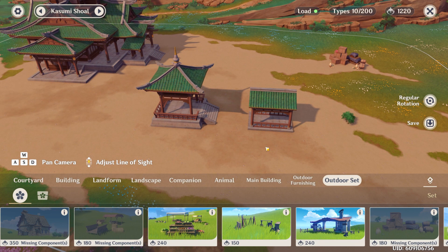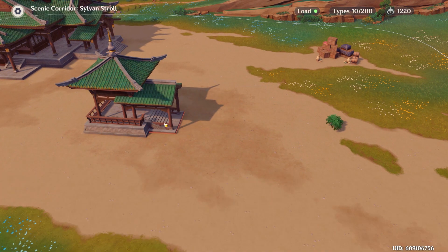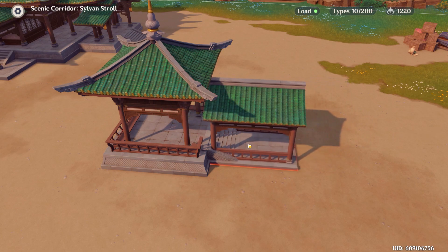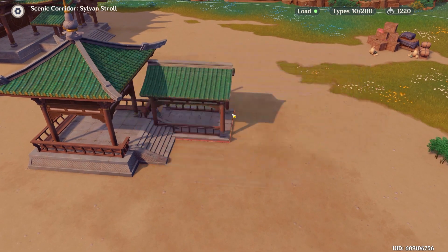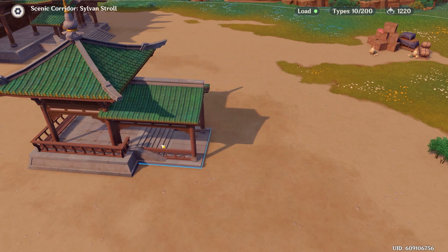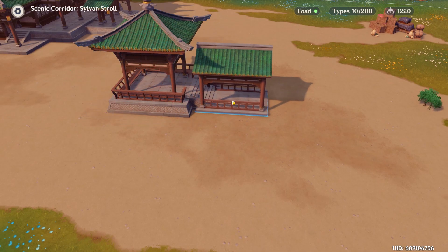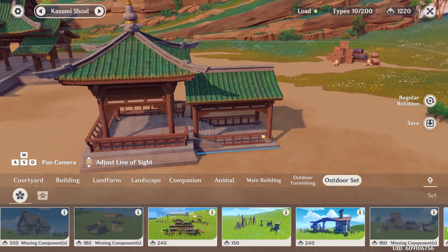The first technique is how to clip buildings together without the use of terrain. I have two buildings here — I want to put one into the other, but the red outline means there's a collision and you can't put it down. But if you shake the building, watch — it magically turns blue, and it'll always be blue even if I put it where it's obviously colliding. If I click confirm now, it'll stay there.